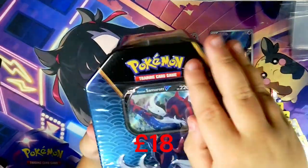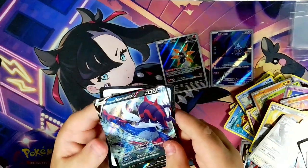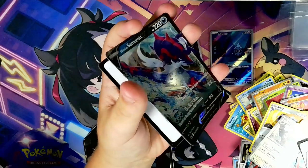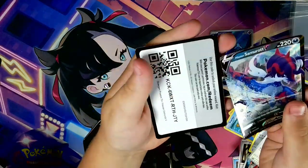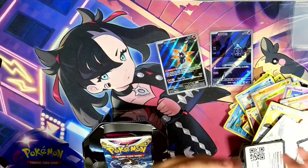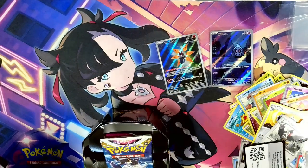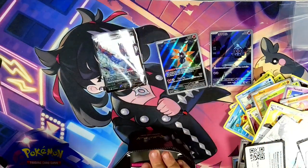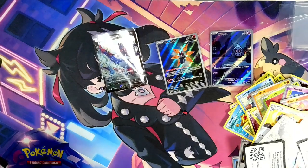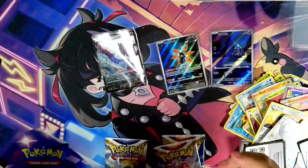The final one now — Hisuian Samurott V. Oh my god, this is bent — this is so bent. Look at that. There's the Hisuian Samurott V — that's very bent. I don't even know if this will go in the sleeve. Okay, it will go in the sleeve surprisingly. Hopefully we can have some non-dent packs in this. We have Astral Radiance, another Astral Radiance, Brilliant Stars, and Fusion Strike.